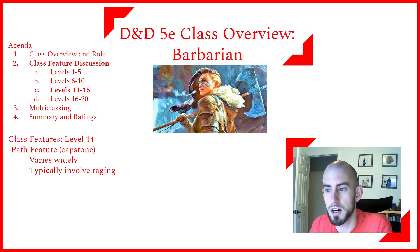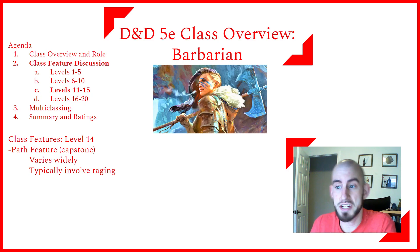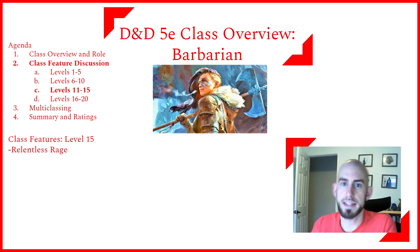At level 14, Barbarians get the capstone of their subclass — their last path feature. These vary widely but are usually quite powerful and almost always involve Raging. At level 15, they get Persistent Rage: your Rage only ends early if you fall unconscious or choose to end it. This means that even if you get crowd-controlled and can't attack or take damage, you keep Raging. Combined with having five or more Rages, this means your Rage will essentially last through all your combat encounters.